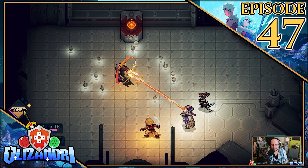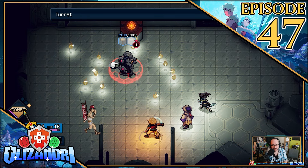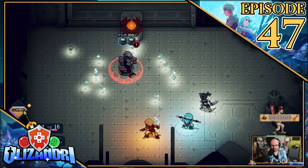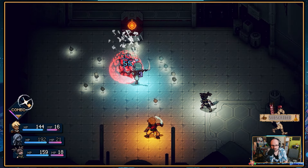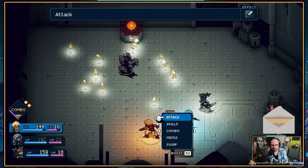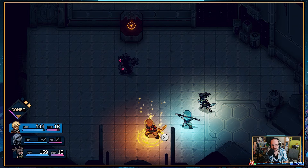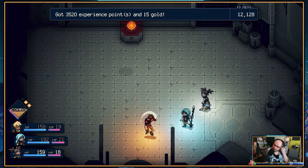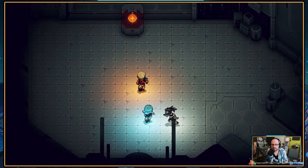Welcome back, guys, to Sea of Stars, where last episode we crossed the Sea of Stars and found ourselves also crossing a technological threshold, meeting the Guardian in battle, before Sarai showed us what lay beneath her coverings for her second reveal. Emerging in Sarai's world, we started on the way to her home, having entered a derelict factory that we continue to traverse.